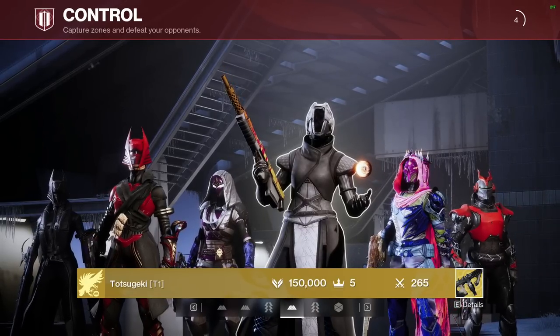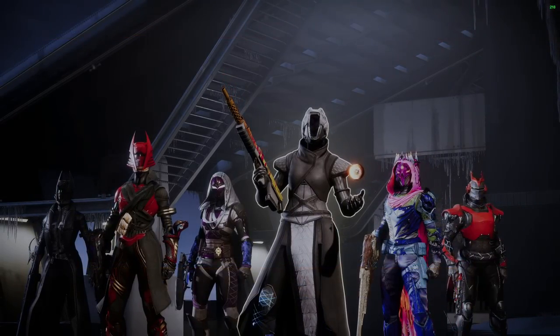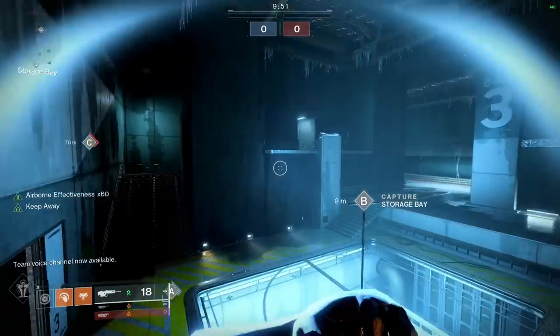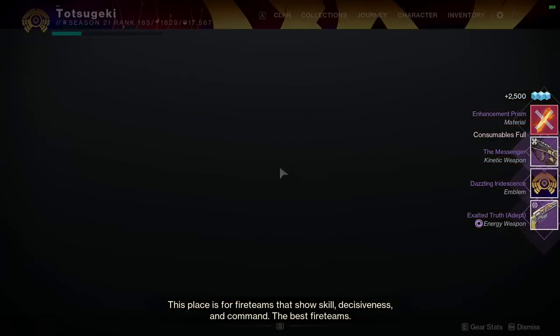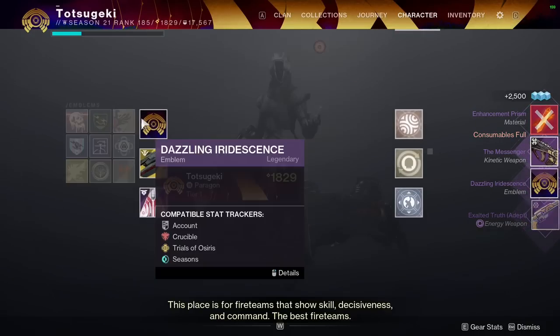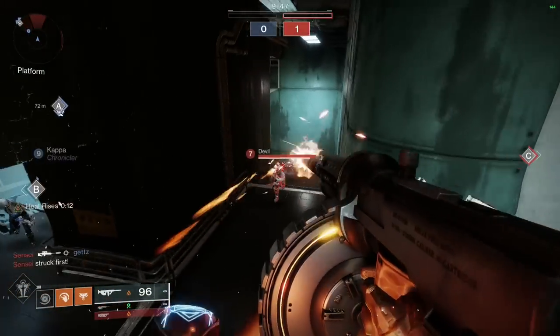Hey friends, today's video is a recap of that time I got bored and decided to go for the flawless flawless emblem in Trials in the solo queue playlist. I know other people have done it, but I'm just going to tell you how I did it and maybe some tips along the way. This is what it looks like on screen — the flawless flawless emblem. You get it by being a round ahead of your opponents always, so you have to win the first round no matter what. After that, as long as the enemy team doesn't increase their score line over yours, you're good to go.